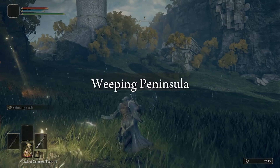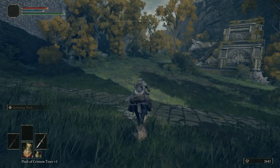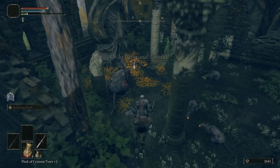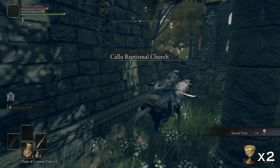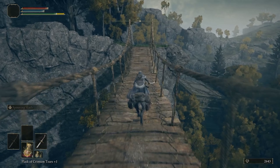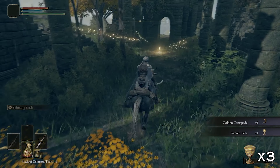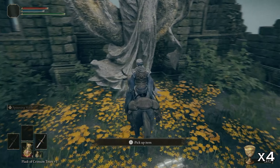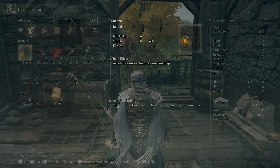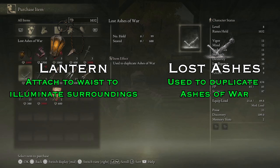Fast travel back to your last grace, and then take the western route circling through the forest, finding yourself a sacred tear upgrade. Then this rope bridge, which opens up two more churches for two more sacred tears. And in my opinion, the most important merchant in the early game, where you're able to purchase both the lantern for easy use in caves, as well as the lost ashes of war for later.